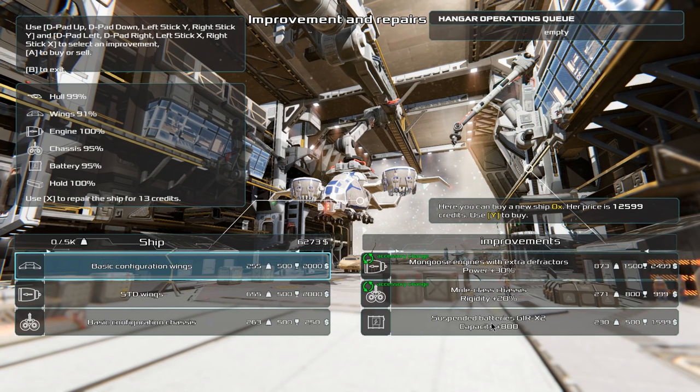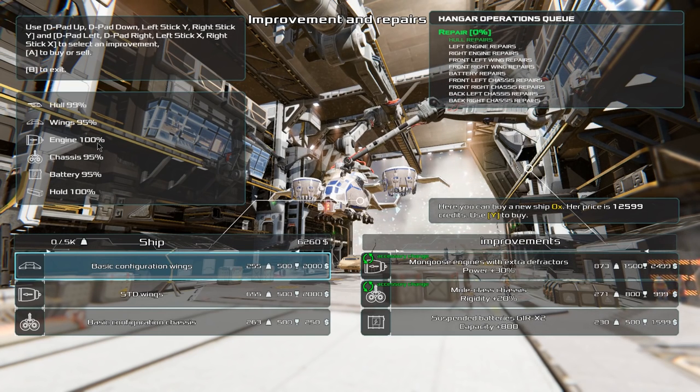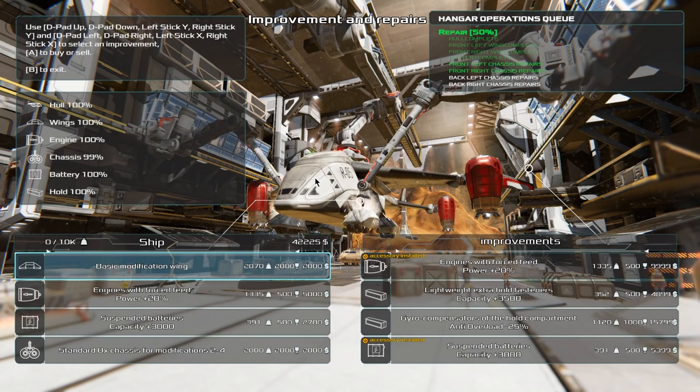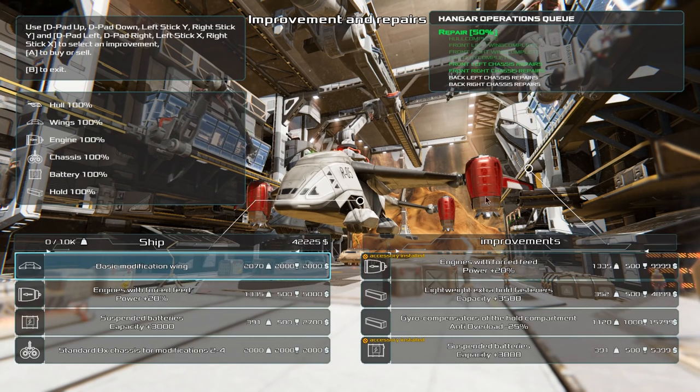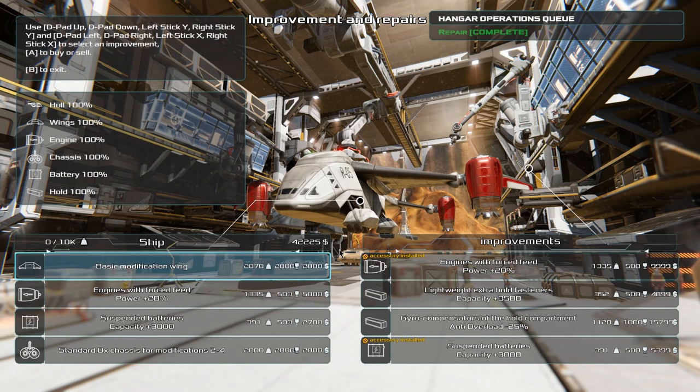Down here are the suspended batteries, which increase battery capacity by 800. You can see the integrity of my components — I need a little bit of repairs for 13 credits. Hold X and the bots come in and repair everything on the ship. As you play a little more you'll be able to buy the upgraded ship — this one with the new force feed engines, which is why they're bright red. This thing is a beast — not as in an amazingly powerful machine, but beast as in it's like trying to fly an elephant with flappy wings. It's insanely big and underpowered. You really struggle to move goods initially. The first thing I had to get was the force-fed engines because honestly, I couldn't lift anything otherwise.